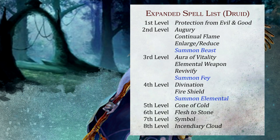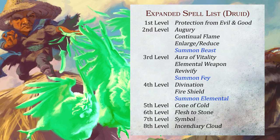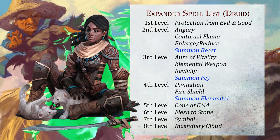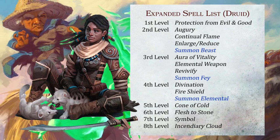Druids get three of the new summon spells — Beast, Fae, and Elemental. These are especially great for Shepherd Druids, who can give their summons extra hit points, magical attacks, and healing every turn on top of their own totem benefits.